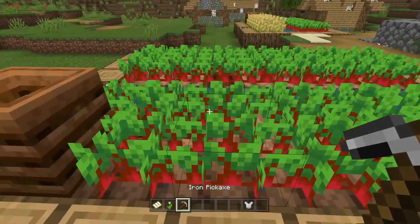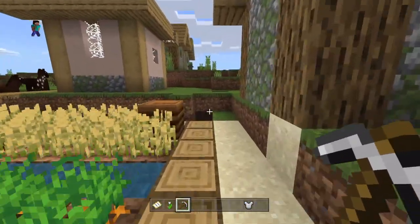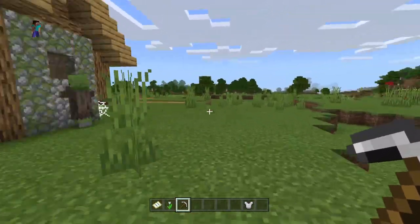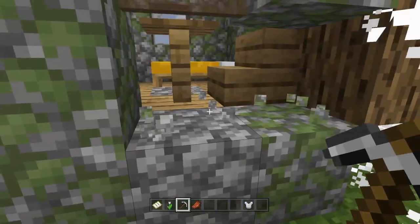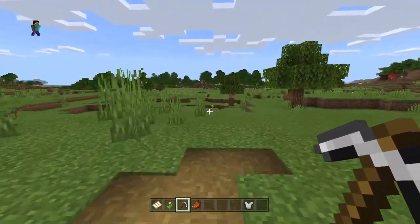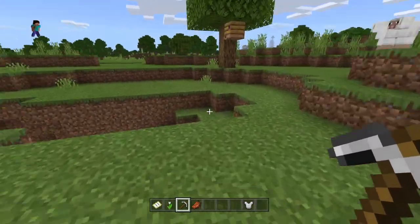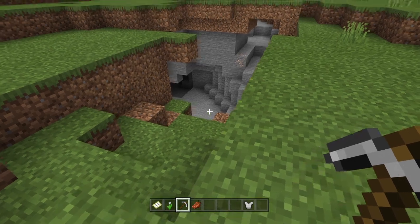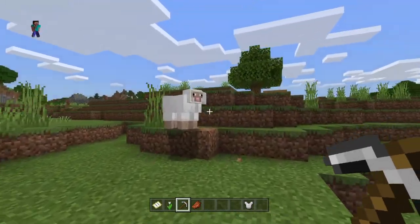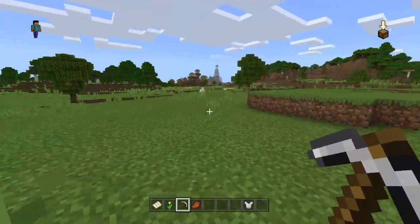If you guys are interested in joining this seed - not server, this seed - I'll leave the name of the seed down below and just input it how I input it before. So if you guys enjoy playing this... Here's another bunch of bees over here. There might just be one bee. I swear, it's just double-headed animals in this game - what's up with these things? Just glitching into each other.